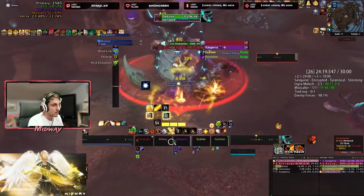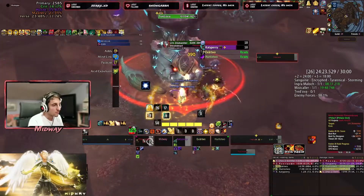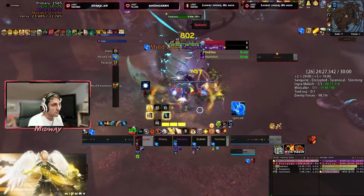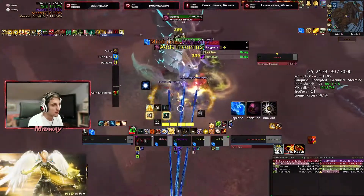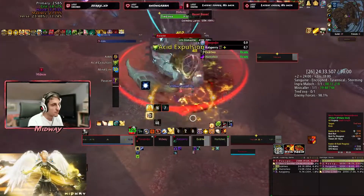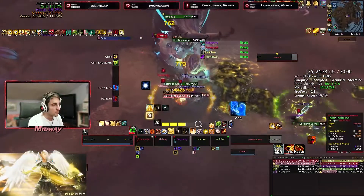Something very noticeable before we say anything: we are running a 5 melee comp, meaning we are profiting very much from just Light of Dawn in general. Our healing is way easier than it would usually be, so in the case that you have one or two ranged, the more ranged you have the worse it's gonna be for a Holy Paladin playing Necrolord.